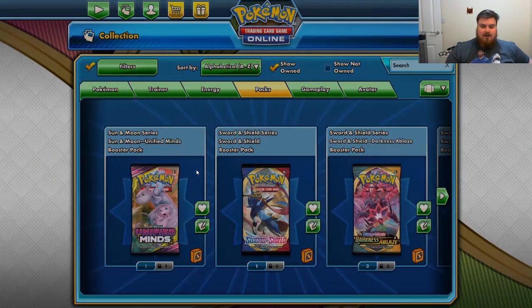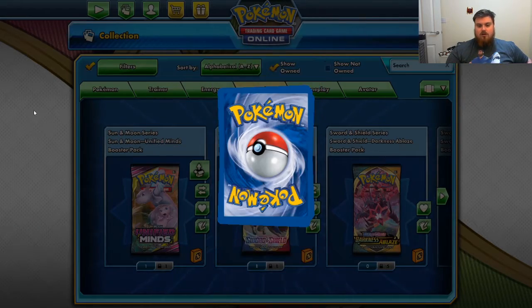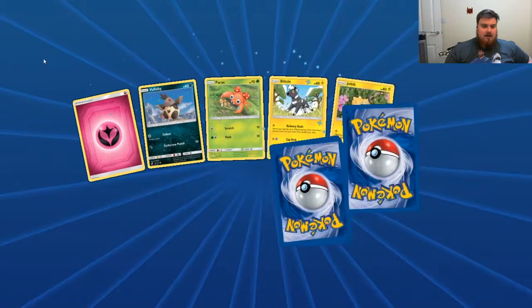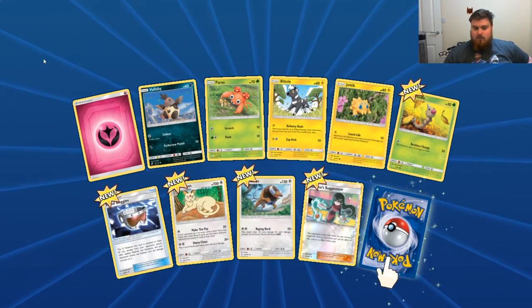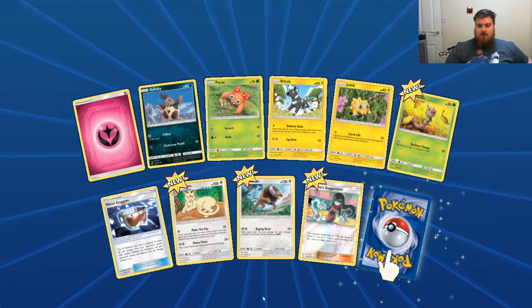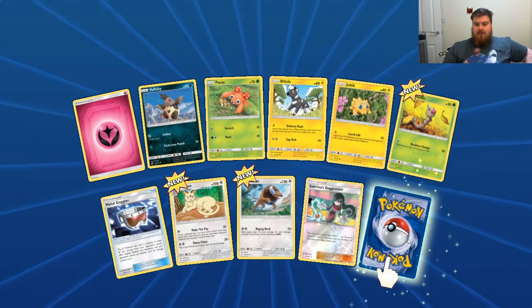Pack a Team-Up now. Fairy Energy, Vulby, Paris, Blitzel, Joltik, Weedle, Metal Goggles, Persian, Tauros, Sabrina's Suggestion, and the Rare...